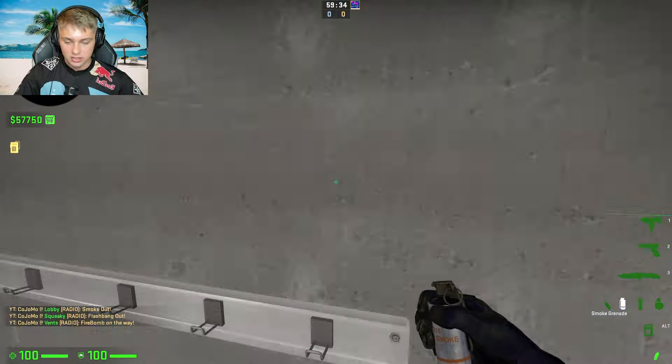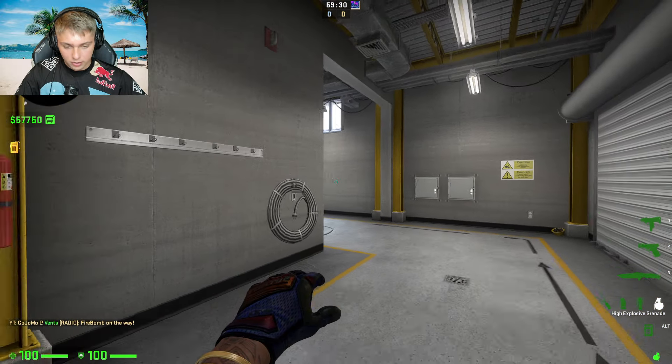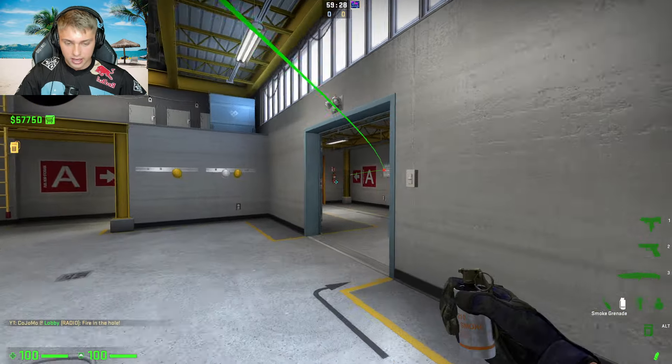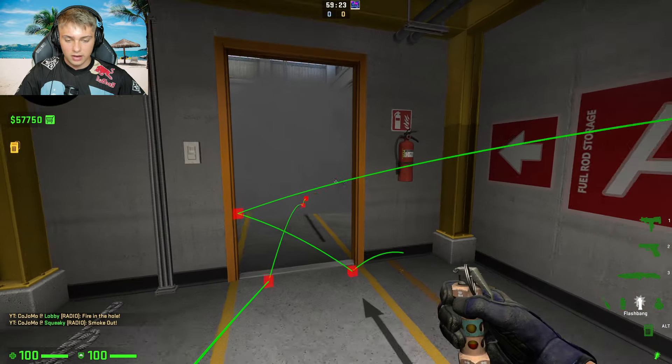I'll teach you how to throw this nade set. As you're coming through lobby like this, the first thing you want to do is have that nade out and ready. Throw it as soon as you can, get that smoke out, and left and right click it so that it creates this wall. As you're going down vents,